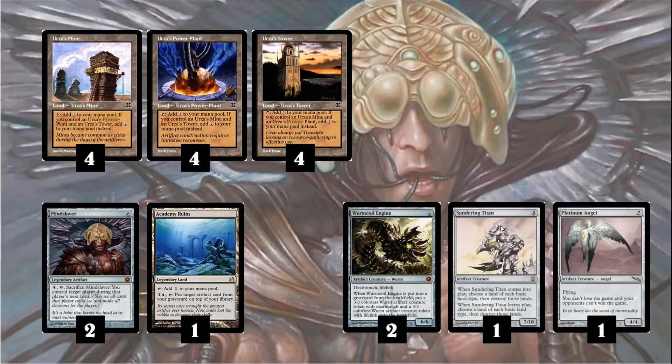In addition to the combo, we also run some finishers: Wurmcoil Engine, Sundering Titan, and Platinum Angel. These are important because sometimes you may lose your Mindslaver — your opponent can clear your graveyard or remove your Mindslavers from the game. Wurmcoil Engine is a 6/6 Deathtouch Lifelink that leaves two 3/3s when it dies, so it's very hard to deal with and helps in the Burn matchup. Sundering Titan is a 7/10 body that destroys a basic land of each type when it enters play — great against multicolor decks for a one-sided Armageddon. Platinum Angel is a 4/4 flyer your opponent must deal with to win, which is good against Splinter Twin since they need to remove it before their combo does anything.